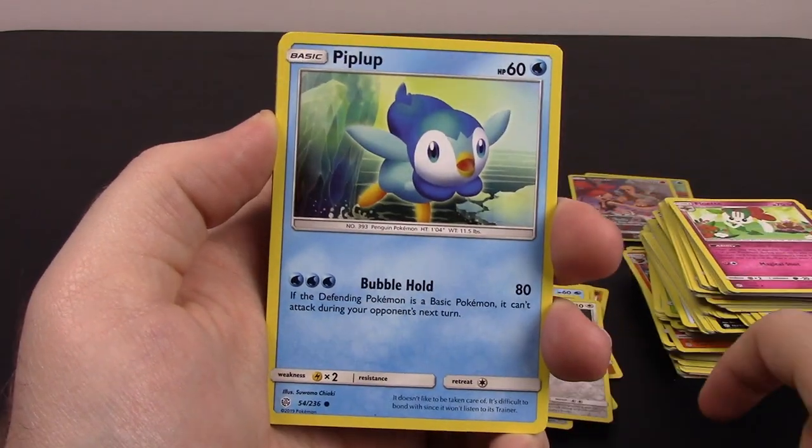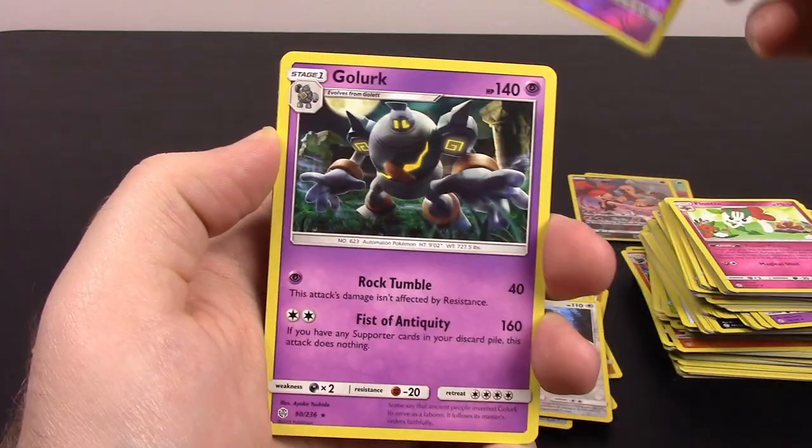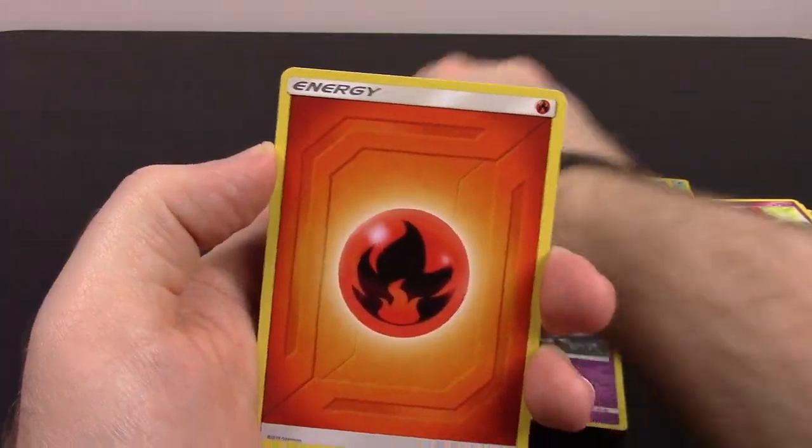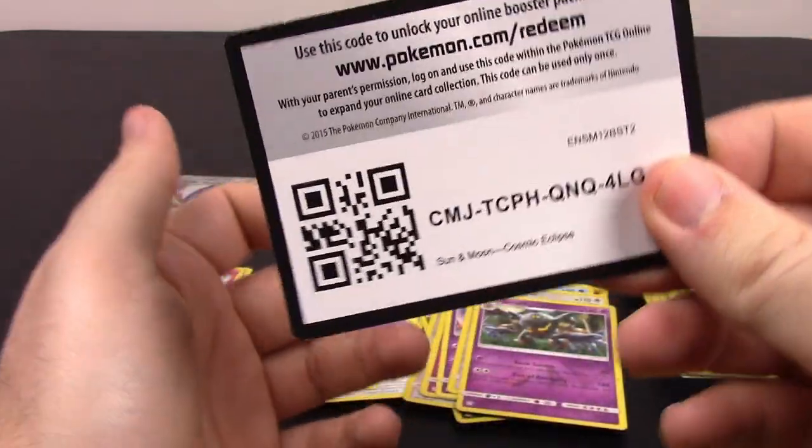Next is Rufflet, Piplup, Alolan Vulpix, Rockruff, Stufful, Golurk Reverse Holo, and a regular Golurk for the rare. Fire Energy, Beastite, Lillipup, Jolteon, and the code.